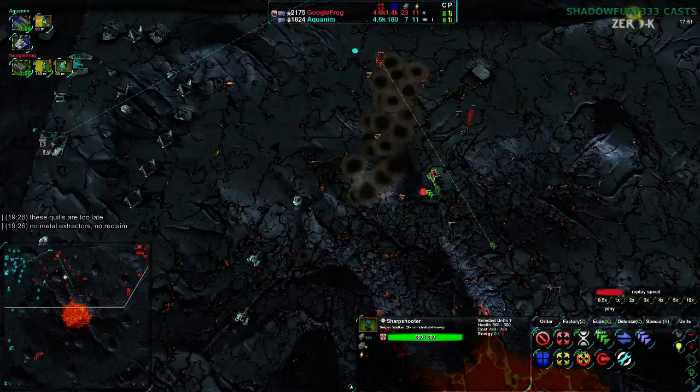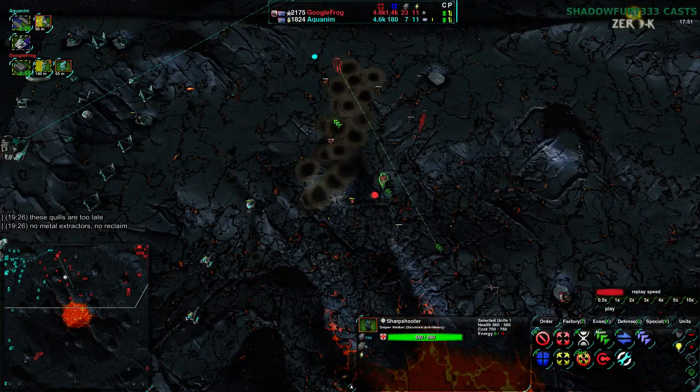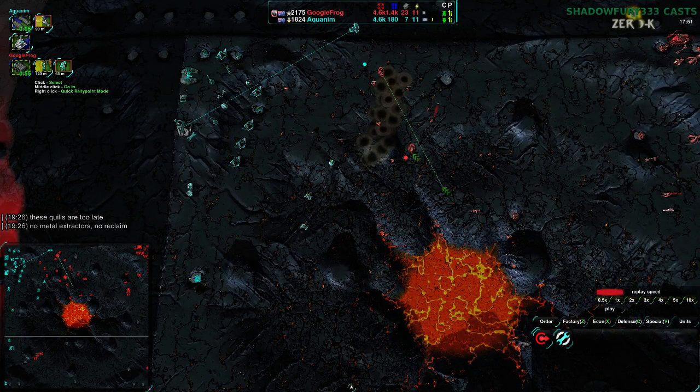The problem of course is the other Sharpshooter. The daggers would be able to just distract those shots no problem, or tear it apart regardless — or just screen for cloaked units. That's a really nice use of light units: screen for cloaked units. And Orphelis is pointing out the Quills are too late. They needed to be there like 5-10 minutes earlier.